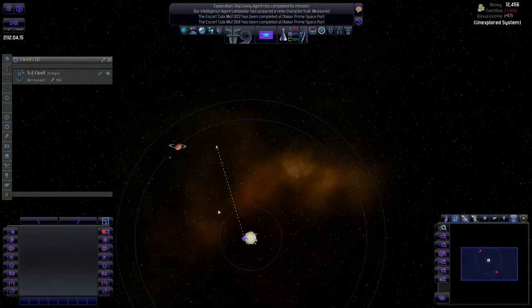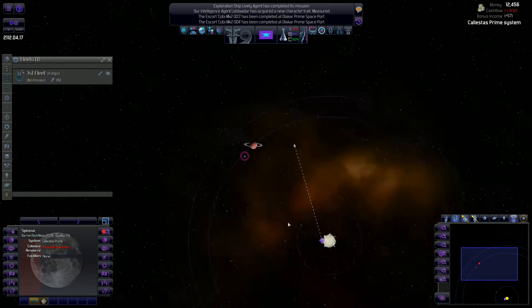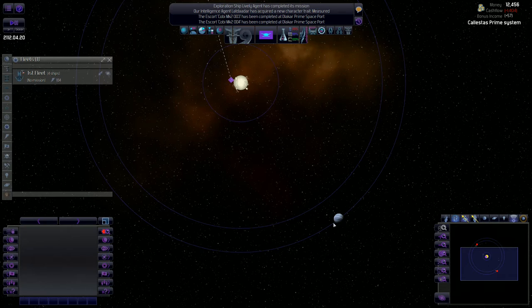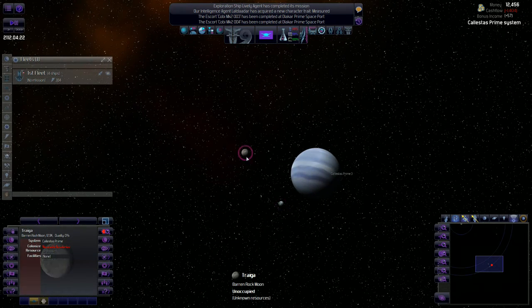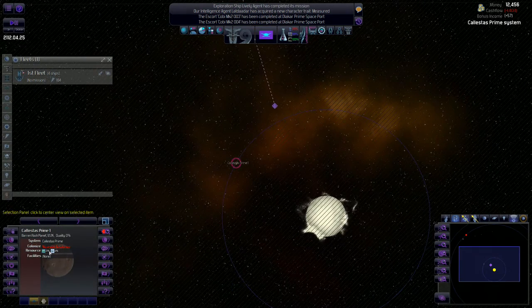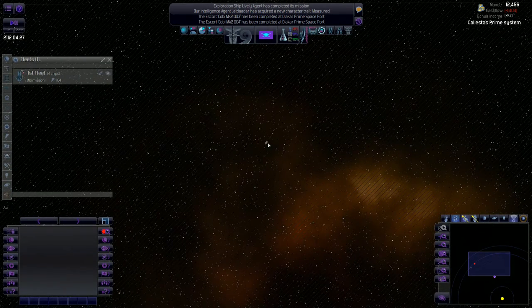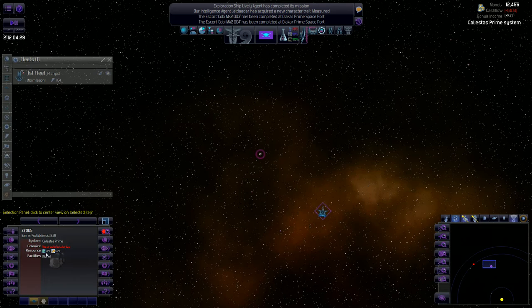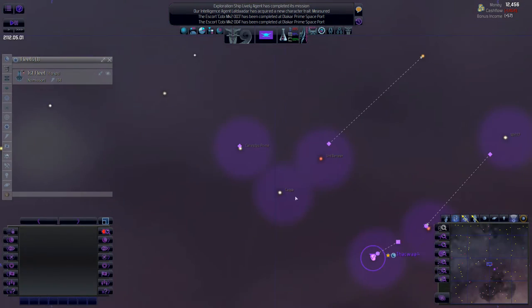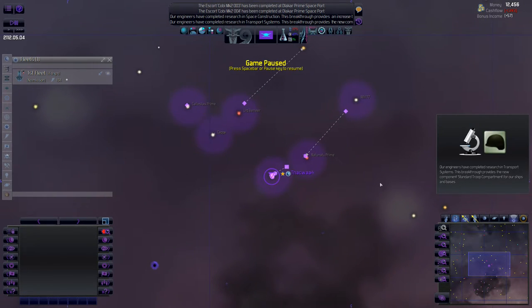Slowing the game down a little bit because a lot of things are starting to happen now. Got some planets here - nothing that looks really colonizable, some really small moons. There's nothing too colonizable for us right now. He's going to check out this little asteroid. Not bad - some gold and some meridian. Let's let him keep going. Transport systems have been completed.